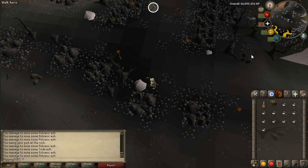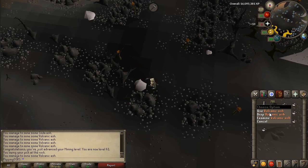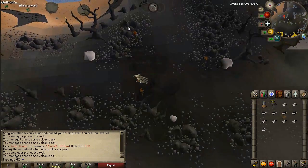We decided to come up here to the volcano on Fossil Island and start mining some volcanic ash. We actually just hit a mining level, so now we can wear the dragon pickaxe eventually — probably won't buy one yet. But we've got about 755 ash in about 45 minutes or so, and currently that's worth about 600k, so that's pretty decent.